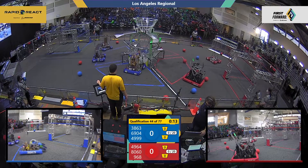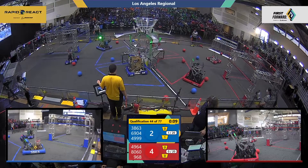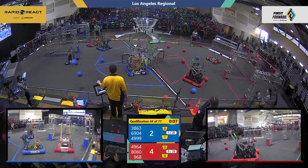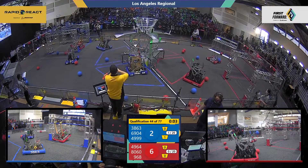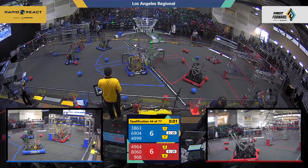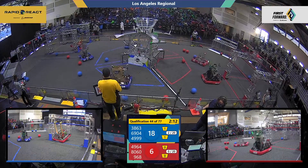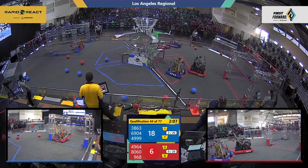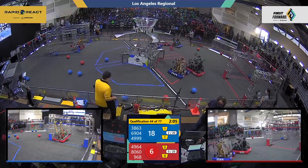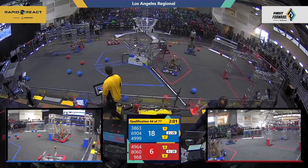And away we go — we are clear for takeoff as robots taxi off of their tarmac. 9-6-8 achieving some cargo into that upper hub, 80-60 working its way in on the other hand, 49-64 and 9-6-8 working their way through. It's 69-04 and 9-6-8, taking a look right over there. ROC.